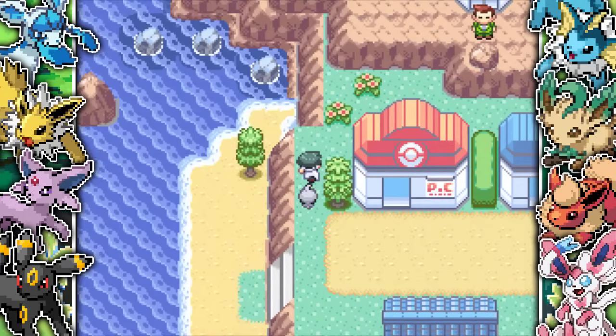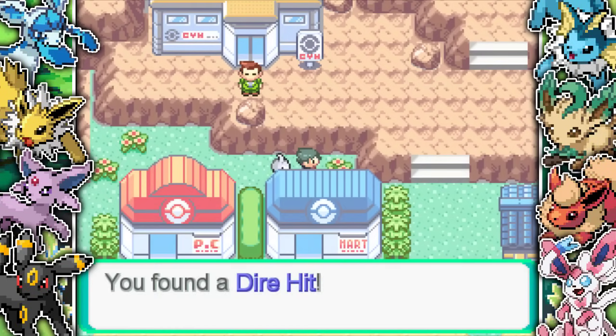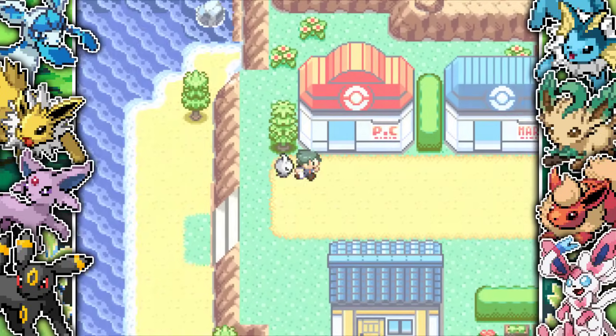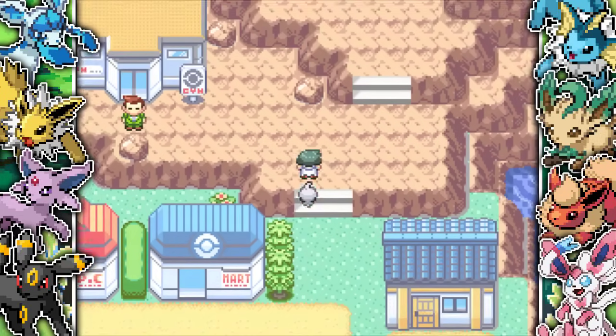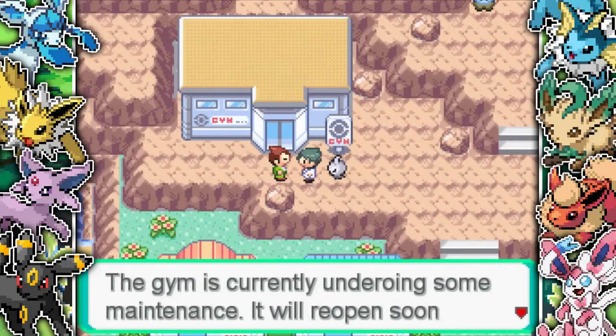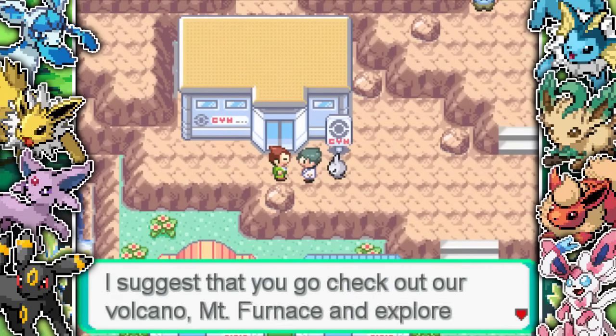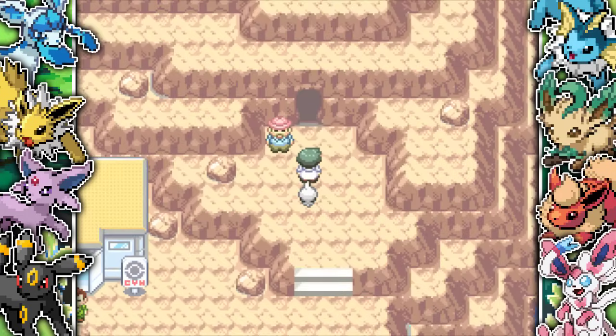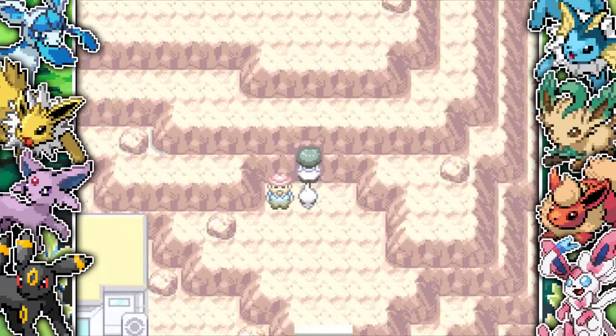It's really hot here. There's already someone in front of the gym blocking the way. He says the gym is undergoing maintenance and suggests I go to Mount Furnace, the volcano. After that, the gym should be open. So I have to go up to the volcano.